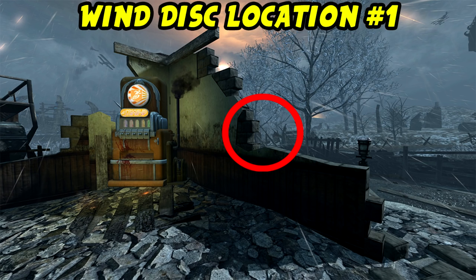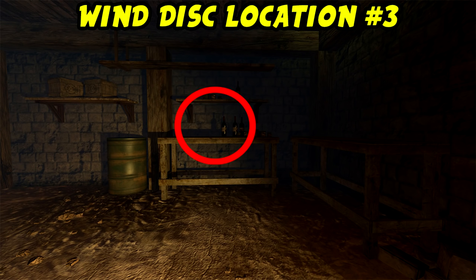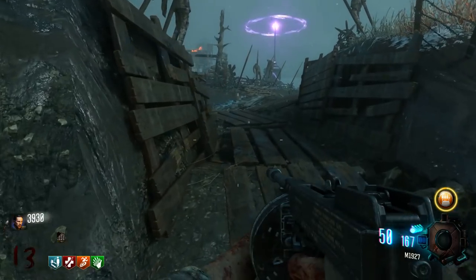Now for the three wind disc locations — all of them are at generator 5, so always think of generator 5 or Stamina-Up when looking for wind discs. Location one is directly beside Stamina-Up, resting against a broken wall. Location two is on the opposite side of Stamina-Up on these crates, right by the stairs going underneath generator 5. Location three is underneath generator 5: go down the stairs, look to your left, and the wind disc is on a table resting against some wine bottles.